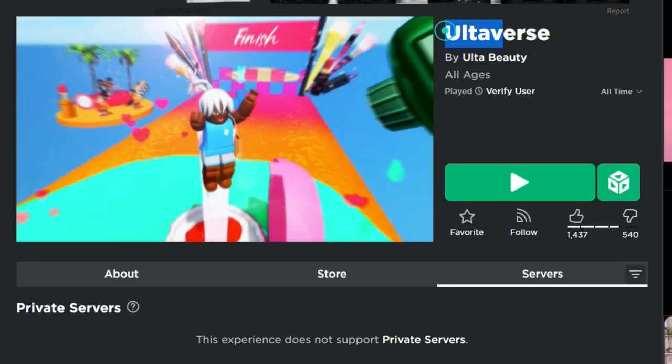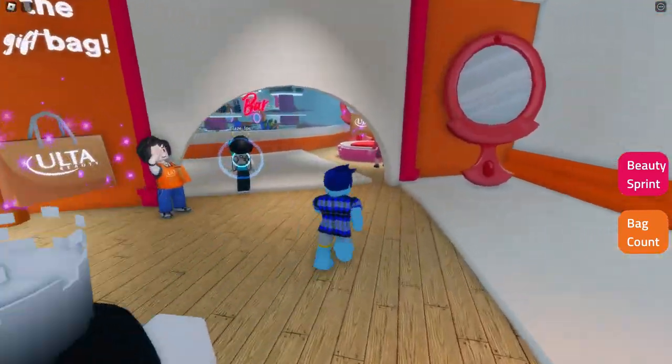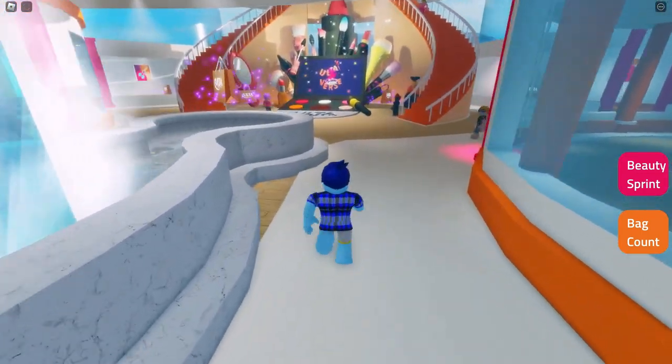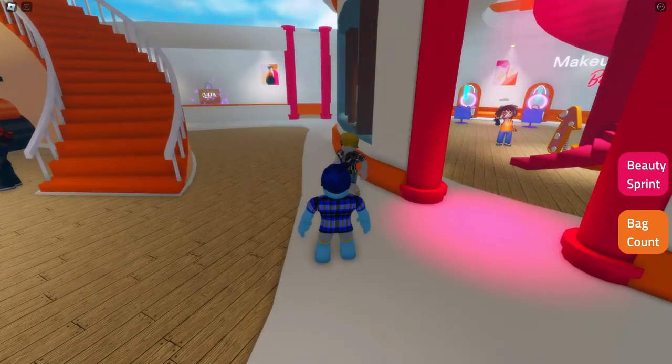So these are free in the game Ultaverse. It's not really too difficult to get actually, and we're going to show you how to do it. Here we are in this level. I've got my alt account because the first time I went through it didn't actually record for some reason. So we're going to show you how to do these things. Over here it says the Beauty Sprint.